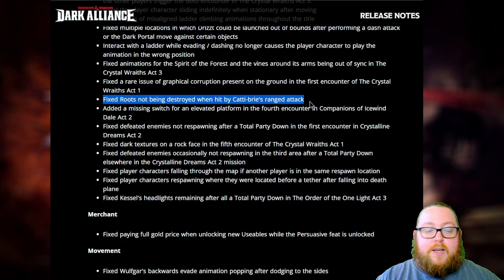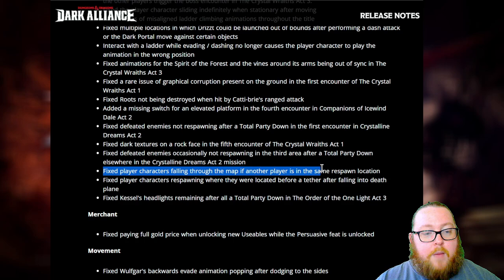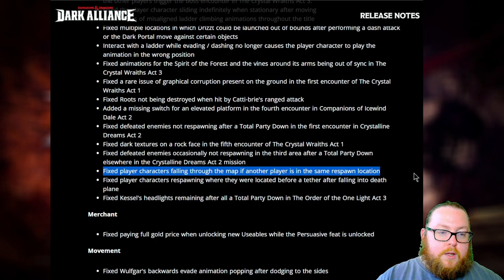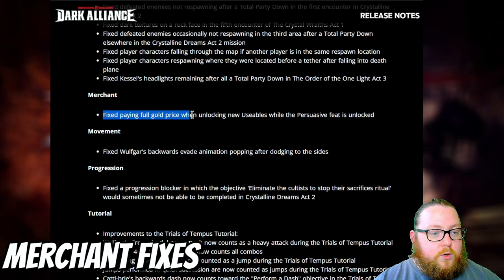Fixed roots not being destroyed when hit by Catti-brie's ranged attacks — this happened a ton of times and was super annoying, having to hit them multiple times for them to finally get destroyed. I'm really happy about this one since Catti-brie is my main character and I use ranged attacks constantly. They also fixed player characters falling through the map if another player is in the same respawn location.